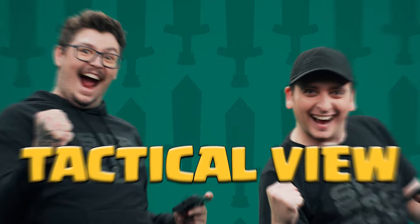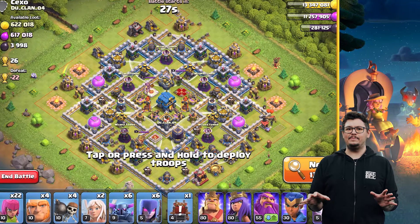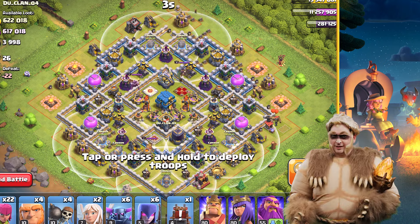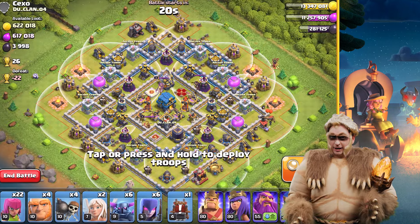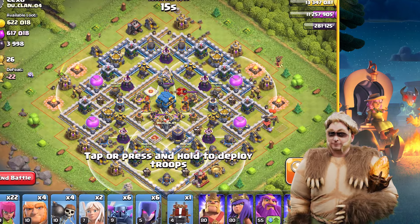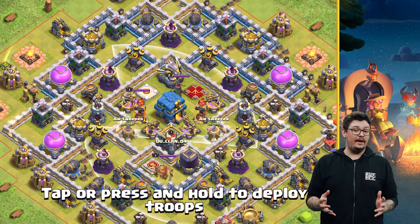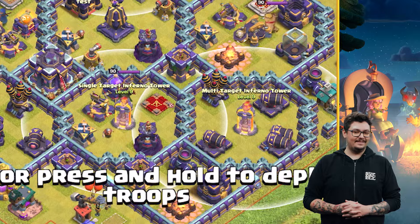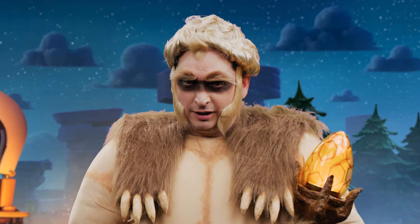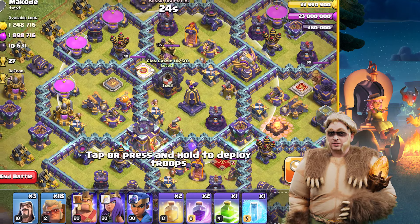Do you have a hard time memorizing the range of every building when attacking a base? Perhaps you struggle to count all the Wizard Towers your opponent has? Well, not anymore, because Tactical View is here! Tactical View is a new feature that will allow you to fully scan your opponent's base and will greatly improve your attack strategy. You can now select the Defender's Buildings before deploying your first Troop, Spell, or Hero. Selecting a building will also highlight all other buildings of the same type. Defensive Buildings will show the range and their configuration, if they have any. For example, if you click on an Infernal Tower, it will highlight all of them and tell you if they are set to multi or single target. Selected Buildings will also show their current level, and Clan Castle will show how many Defending Troop Housing it will spawn.